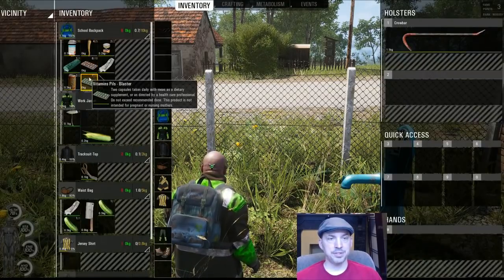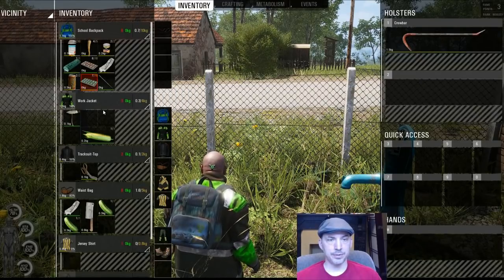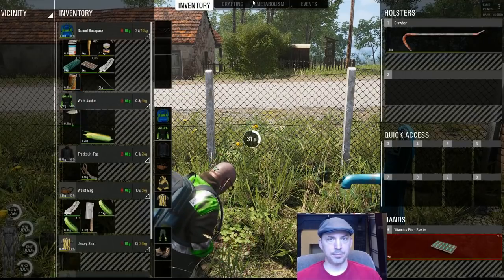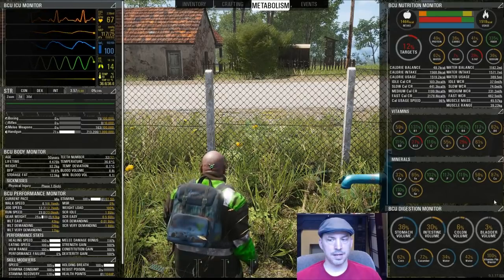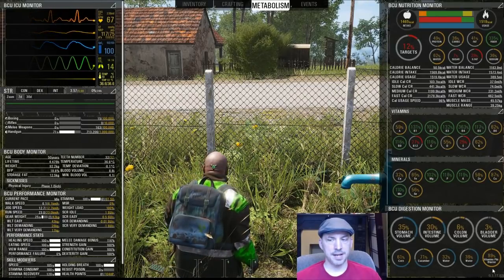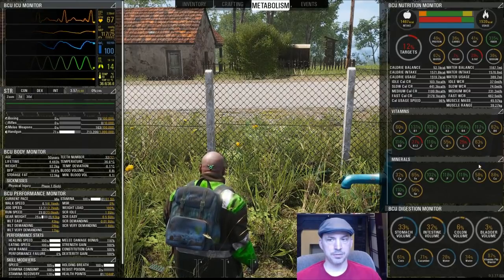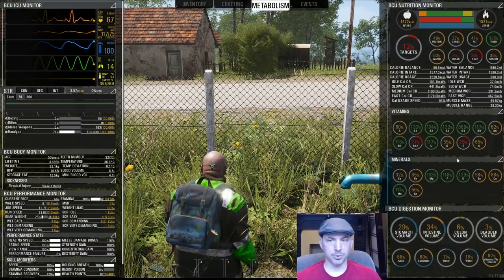An easy way to increase your vitamins is to find either a blister pack or a box of vitamin pills. Once you do that, you can eat them and they'll help your balance as well. There's no water in our vitamins — that's all we got, just pure vitamins — and they're going to convert into all of these vitamins right here, and those will all be going up shortly.